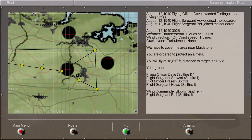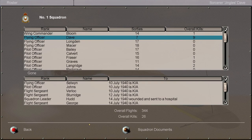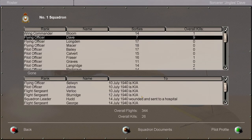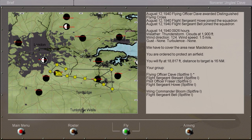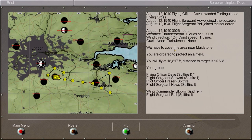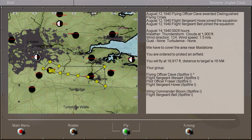It looks like our next mission is we're going to be going back to the same bloody place — great. But hey — we got awarded a DFC! Distinguished Flying Cross. Overall kills nine now — we're one away from a double ace. That's not bad going. Doesn't look like there's any promotions though, and apparently our wound wasn't bad enough to keep us away from the action for very long. So next time we're going to be protecting an airfield at 18,000 feet, same place again. Till then — happy flying, and I'll catch you next time.